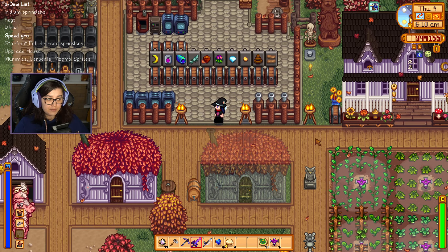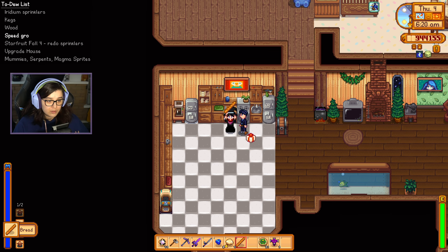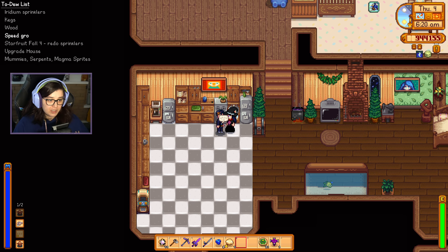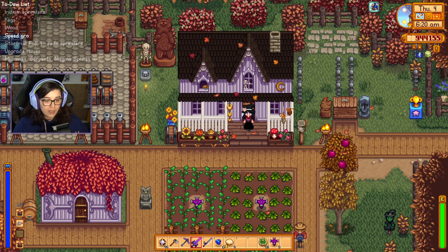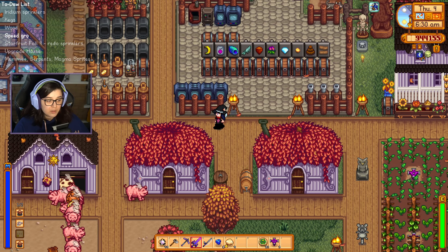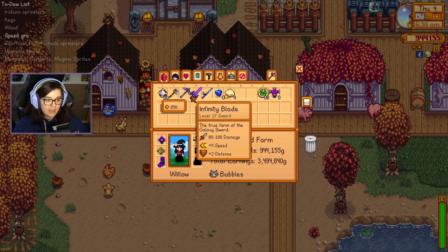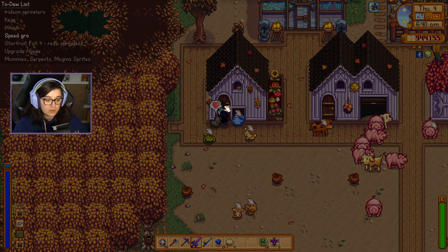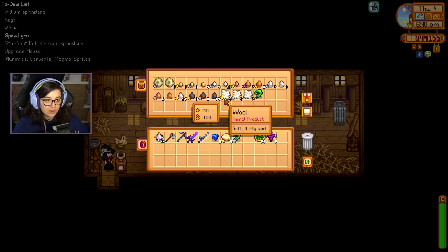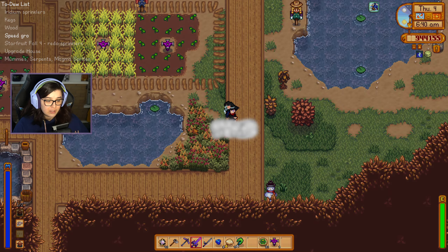Now let's deal with our starfruit day. I need to give Kristoff his daily gift first so let's go with a topaz again. Oh I've got some bread — thank you for the bread. I'll put it in the fridge because I'm probably going to need that for a recipe. We got another half a heart in the couple of days we've had him around. Since we're going over to the island I might as well get something for Leo. I think I've just given him a gift though — actually I can just check in here. Leo we're going to give him one gift. I've got a silver duck feather so we'll use that.